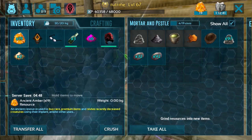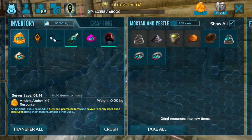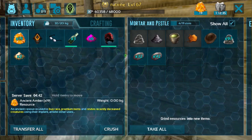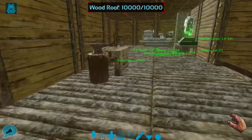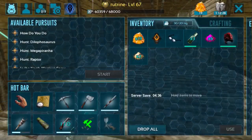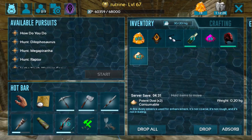Dying Potent Dust and then eating it gives you XP and dye for your player. Eating it plain will just give you an XP boost. Let's test out feeding the Potent Dust on our player and then later one of our dinos. With a Potent Dust in our inventory, tap on the Potent Dust to absorb it.